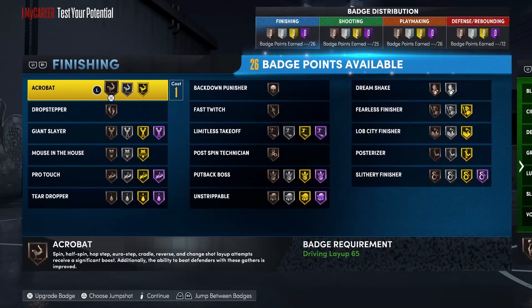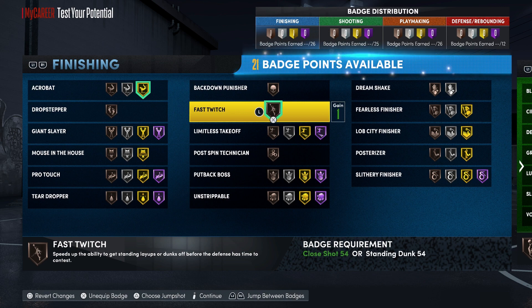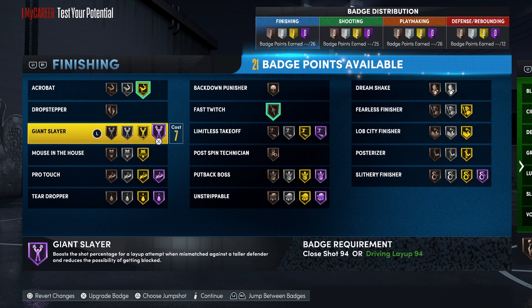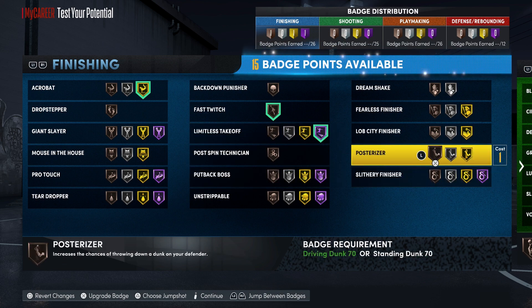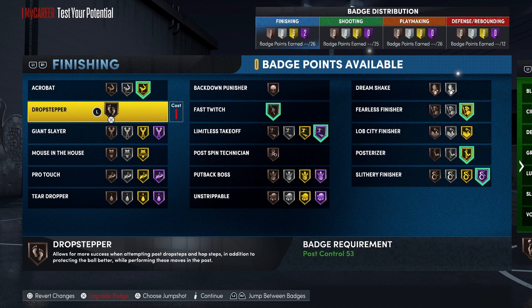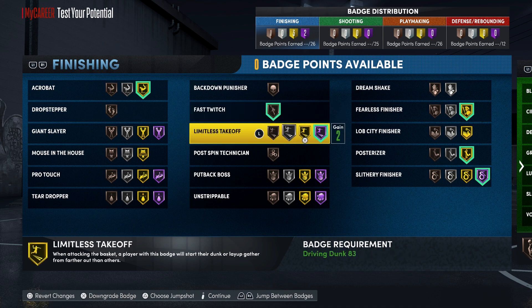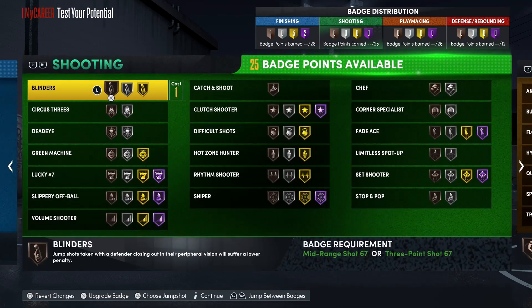For your badges, for your finishing badges, you're going to put Acrobat on gold, fast twitch on bronze or lob city finisher on bronze. You're going to put Slithery Finisher on Hall of Fame, posterizer on gold, and fearless finisher on gold. You can put it on fast twitch or lob city finisher — it's completely up to you on that one.